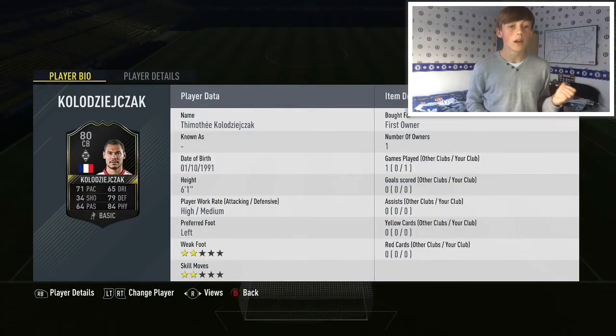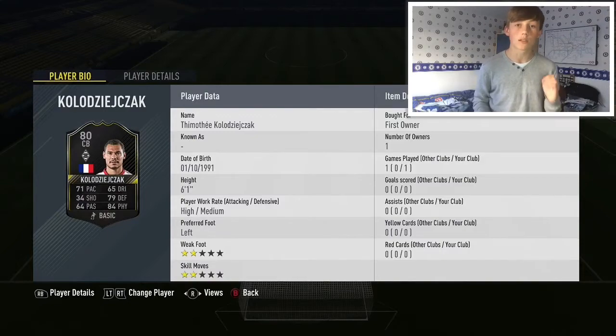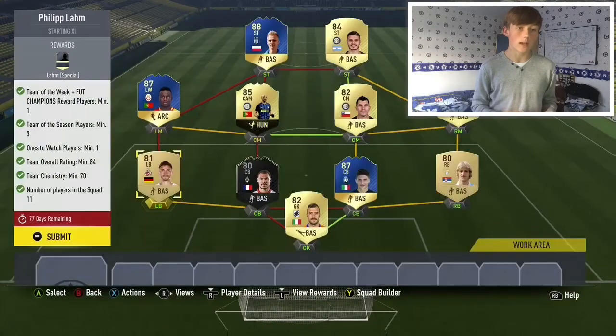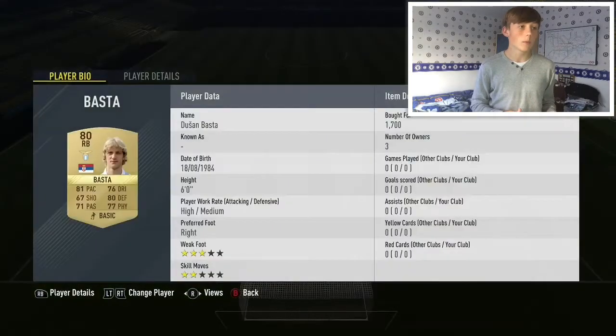That's the first owner — I did pack him from the guaranteed Want to Watch Players SBC that EA released just before they released the LARM SBC. Then we've got Marman Jonas Hector at 2.5K. He is pretty expensive for a non-rare, but he's fairly cheap overall. Then we've got Duzan Baster, who cost me 1.7K, so again he's pretty cheap.